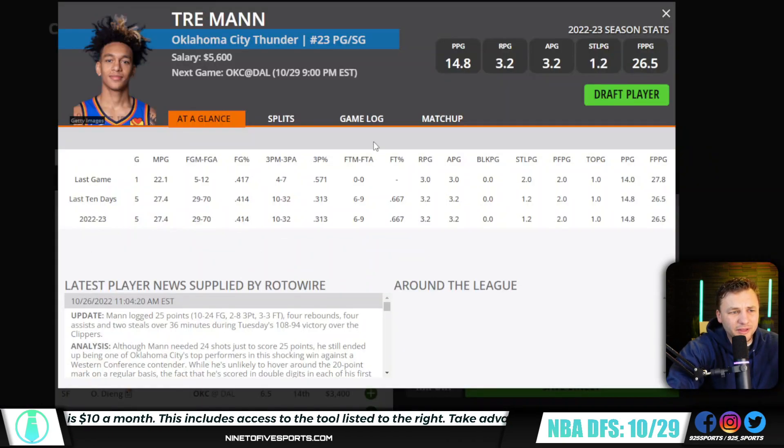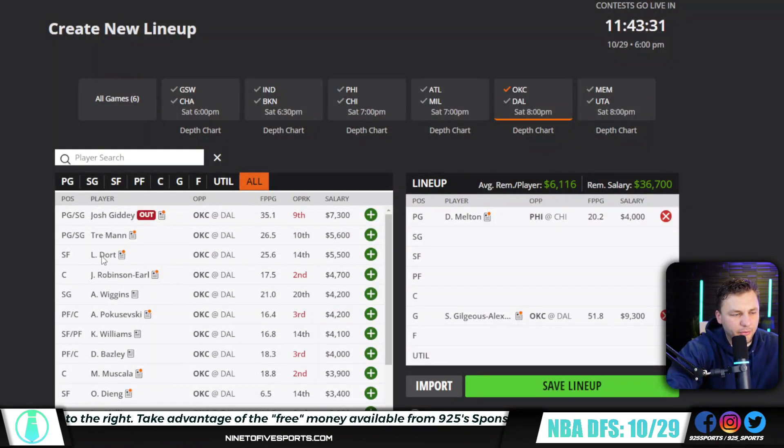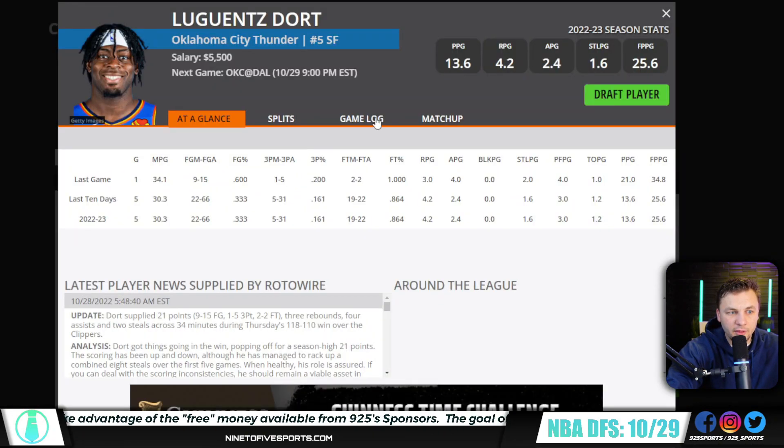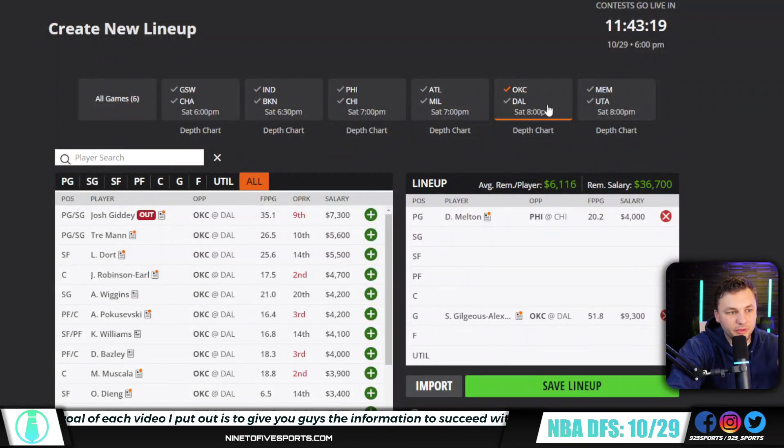From there, I like all the plays. Tre Mann is firmly in play — he's someone that I think will get around 30 minutes in this one, and if he does he should be a solid play. At 5.6 it's a cheap price point. I feel like it is kind of one or the other — you're playing one of Door or Mann. Door could easily go for 30 DK points at this price point, so I kind of like the idea of playing one or the other.